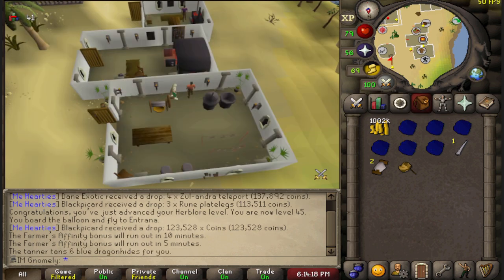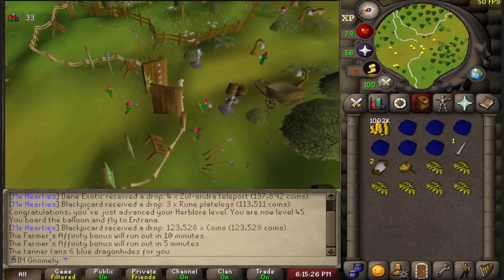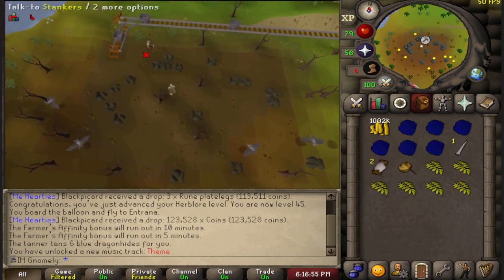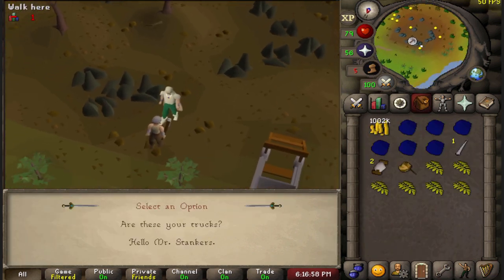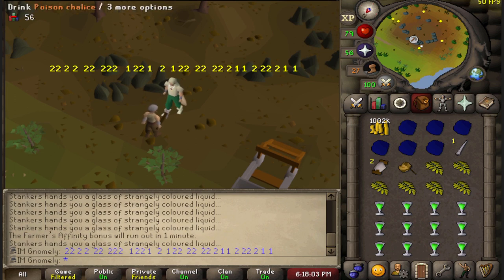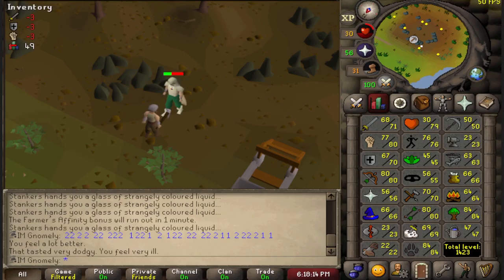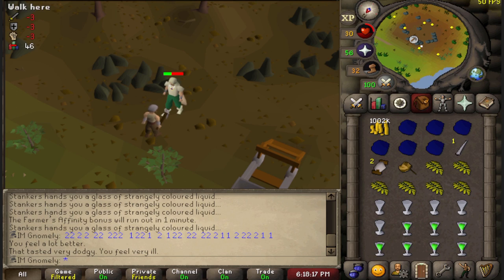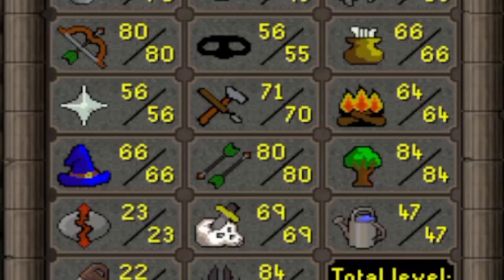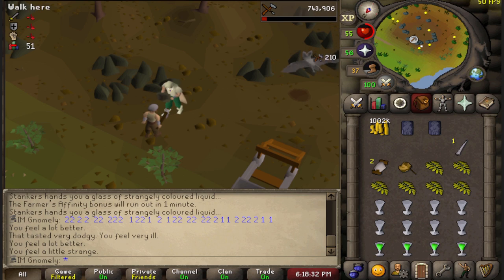Here is me using the hide tanner for the first time — that's sick! Now let's go get the poison chalice from Stankers. Going for that plus-one crafting boost... nope, nope, nope — and I got hit for a 49! I'm yoloing it — 71 crafting, go, go, go — we got it! Blue dragon hide bodies, let's go! That's a sick upgrade for my ranged attack, and getting hit for a 49 by this thing is the funniest thing I've ever seen.